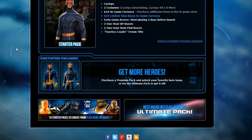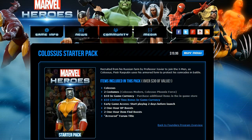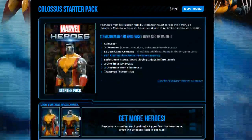Let's look at Colossus, because there's something I'm really excited about. When you spend $19.99 on the Colossus Starter Pack, you get Colossus as your starting hero at level one. You get access to two costumes right away: his modern look and the Colossus Phoenix Force costume — the outfit he wore when he took over the Phoenix Force in Avengers vs. X-Men.